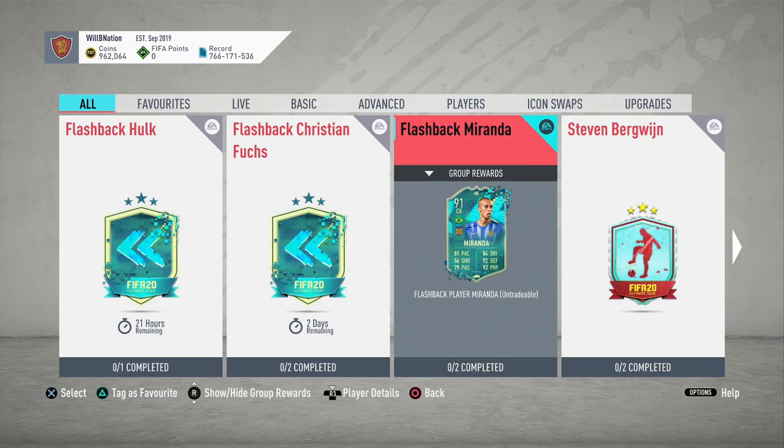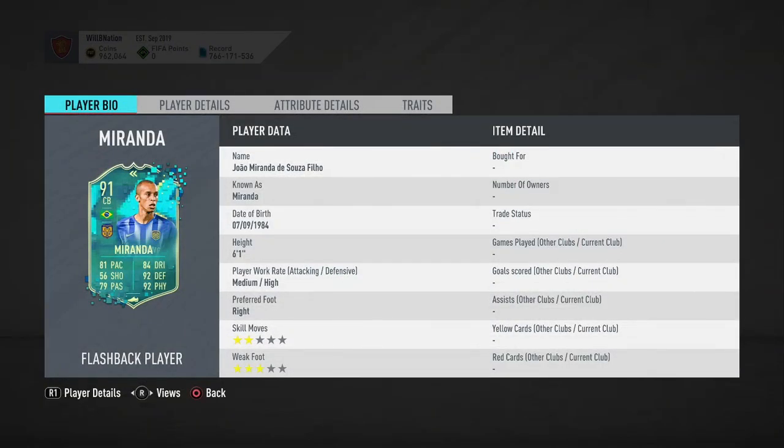Let's see exactly what he has to offer in-game. He is six foot one, which is quite nice for a central defender. He's got medium attack, high defense work rates — very good, though the best is high defense, low attack. Skill moves are two stars, not great, but he's a central defender so that's fine. Weak foot is three stars — okay, passable.